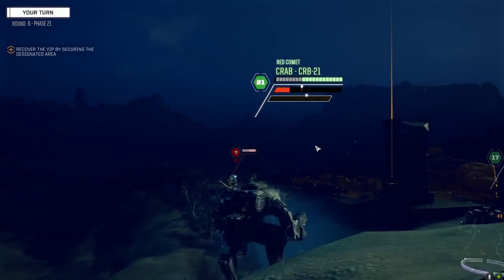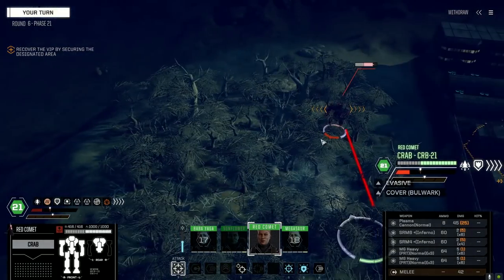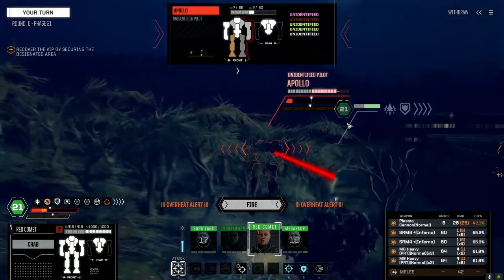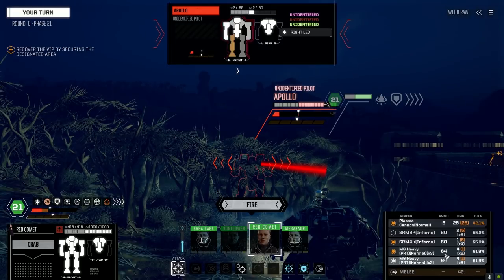Let's get right up on this Apollo — yeah, I remember these guys, they're kind of like mini-Archers. Heat alert — plasma cannon comes off for now. Maybe not — let's take the SRM-6 off instead and go for heat damage. We're not doing too bad ammunition-wise — kind of shocked.